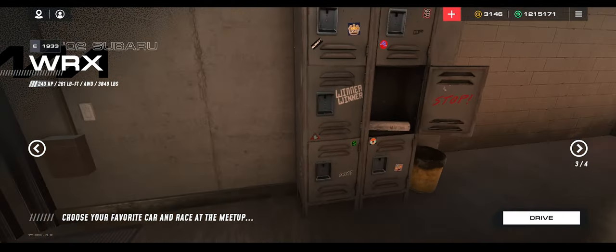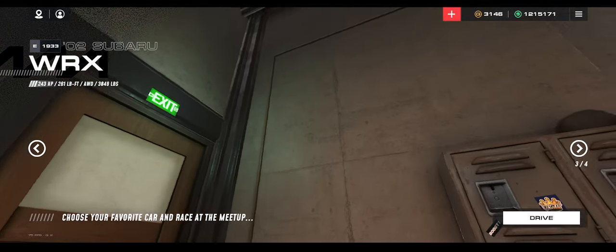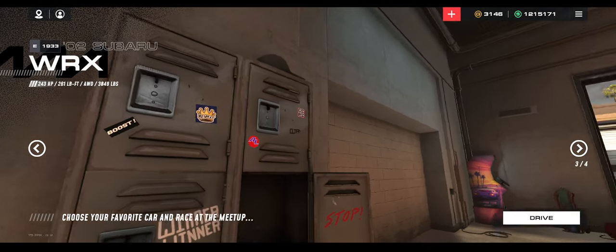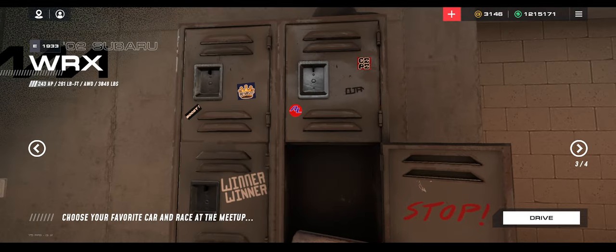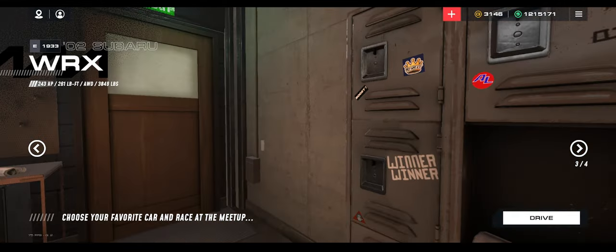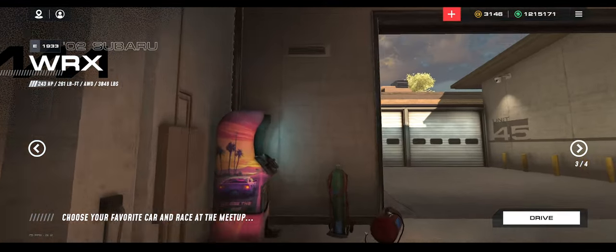You have your little door here, some lockers, a light switch. The lockers have some stickers on them. This AL sticker is kind of sick — it's such an old-school-looking sticker. You have another newspaper in here. It would be cool to put tools and stuff in here, just something to spruce up the place.